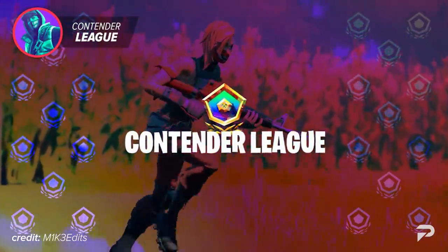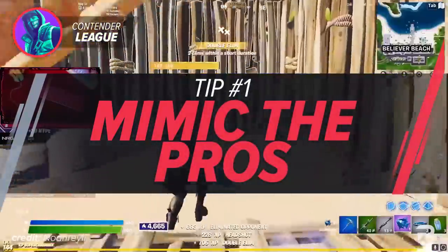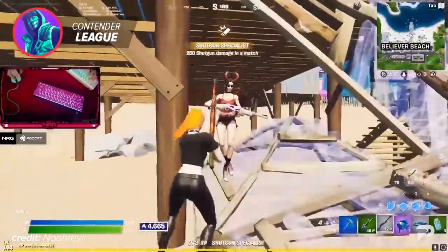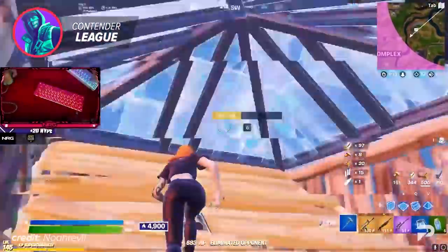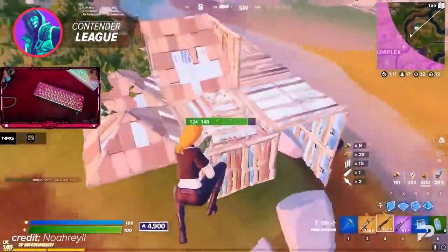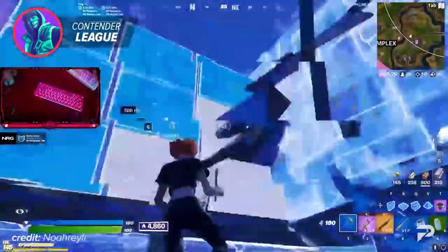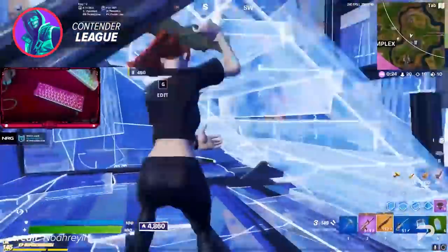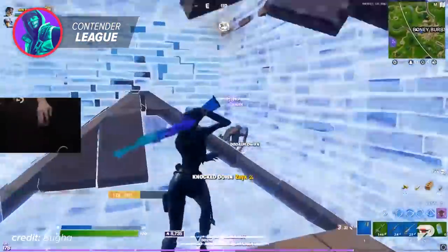We're going to be getting into Contender League now, so the tips are going to be a little bit more advanced, but it's not going to be too crazy. Our first tip for Contender League players is to really mimic the pros. The best way to do this is by putting yourself in your favorite pro's shoes while watching them play arena, tournaments, creative, or anything else, and really think about what you would do in every situation you see them in. Then watch what they do themselves, think about why they played it the way they did, and use that knowledge to make the same decision when you find yourself in a similar situation. Doing this every day is going to help you play more like the pros and really get you to Champion League as fast as possible.